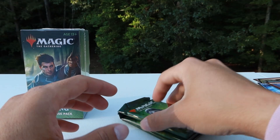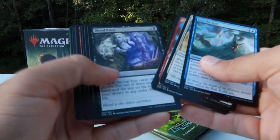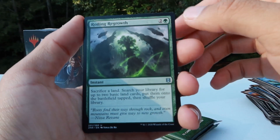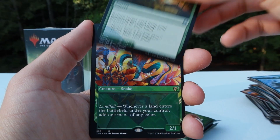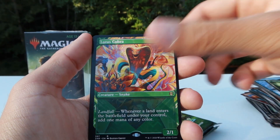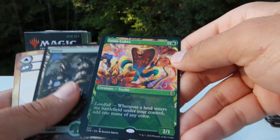Come on baby, let's get that Forsaken Monument — need that for my Eldrazi deck that I will be starting. We got Roiling Regrowth, Merfolk Falconeer, Balagued Recovery. Showcase Lotus Cobra — there we go, that's what I like to see. Looks so good — would have been crazy to be able to pull that.